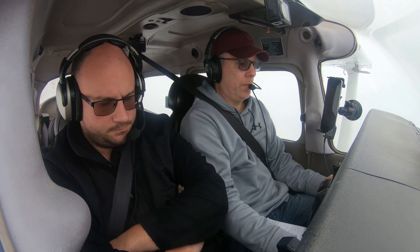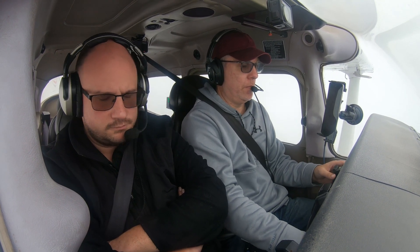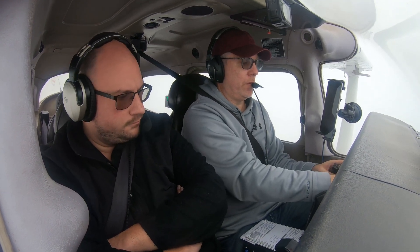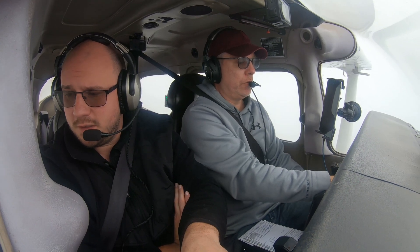I give it two dots up. Number two zero, pop up five miles from FATEN, turn right heading zero two zero. Maintain two thousand until established on the final approach course. Cleared to R-Nav Runway 4 approach. Right turn zero two zero. Cleared R-Nav. Zero two zero, two thousand until established. Cleared to R-Nav 4, zero two zero pop up.